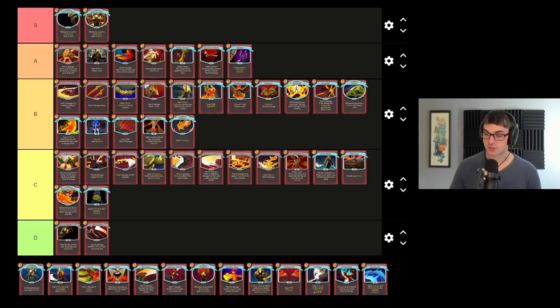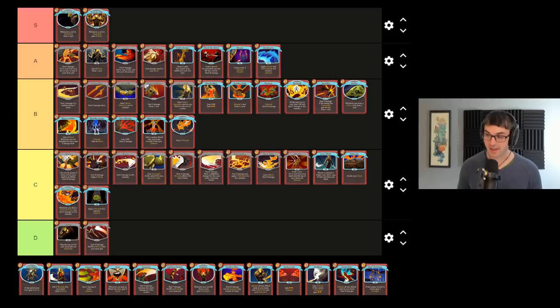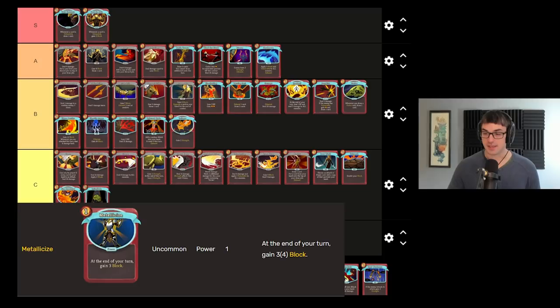Usually you have something you'd rather upgrade to, such as the much better weakened card Shockwave, which I'm going to put up in A tier here. Shockwave is the best weak card and the best vulnerable card that the Ironclad has, providing basically all your needs for a whole fight in one card, especially if you upgrade it to five of each. One upgraded Shockwave or two unupgraded Shockwaves is usually all the debuff you'll ever need.